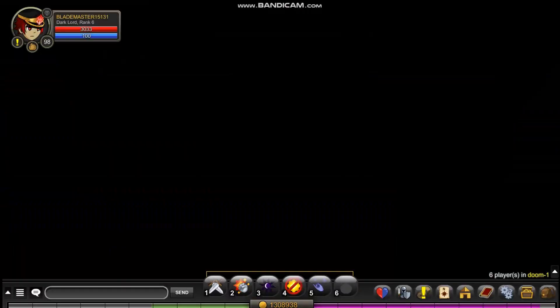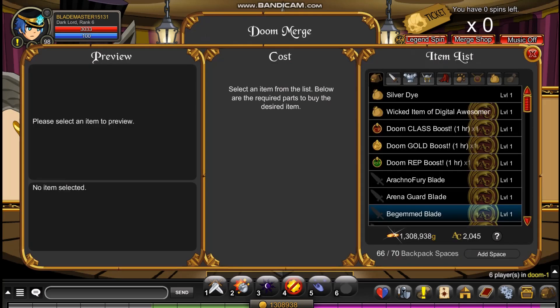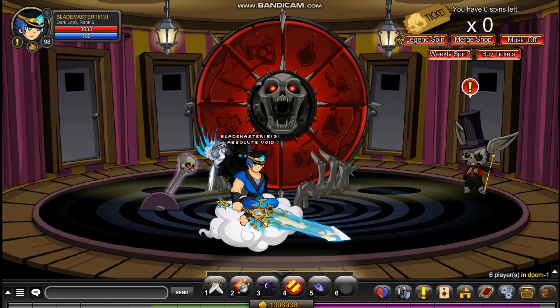You need a battle pet for classes like dark lord and other classes. You click on merge shop pets, and here you go — you buy the bleed battle pet, this one, the battle pet. You can use it for classes which have battle pet-only skills.